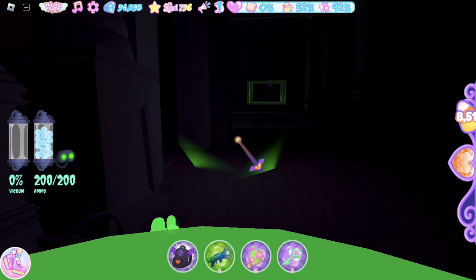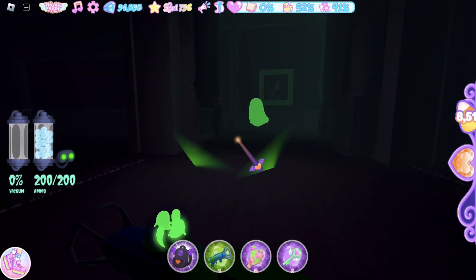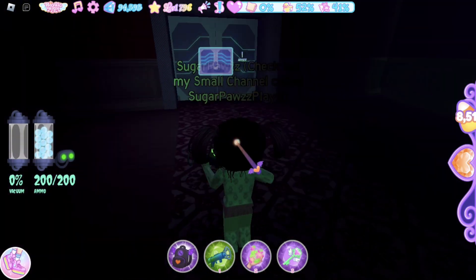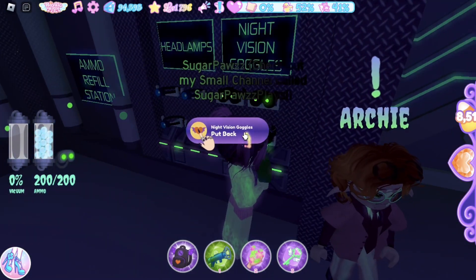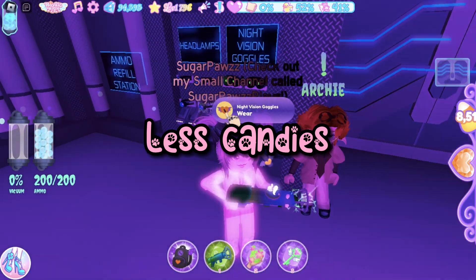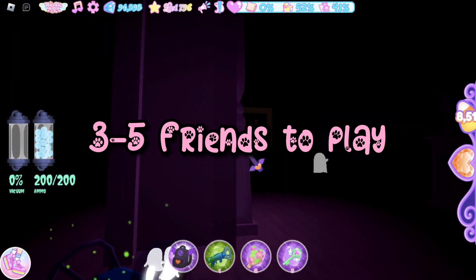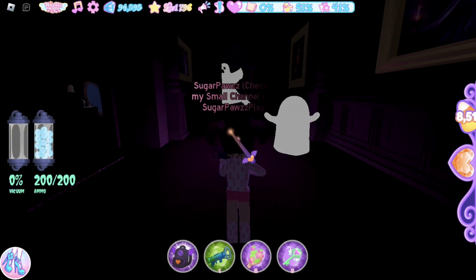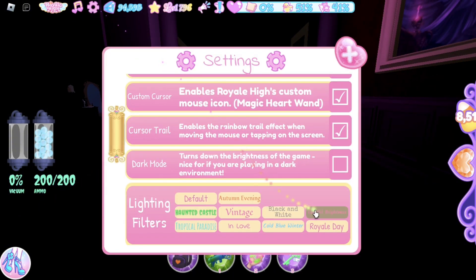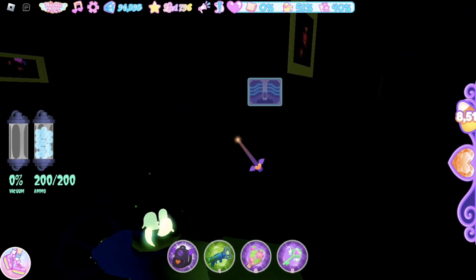Playing in a private server with friends is so much better because in a public server, when you capture a huge ghost with tons of other people, the candies get divided and you get less. I recommend having at least three to five friends — the fewer people, the more candy each person gets. If you're playing alone you won't make it in time when capturing ghosts.